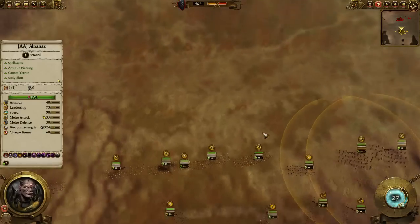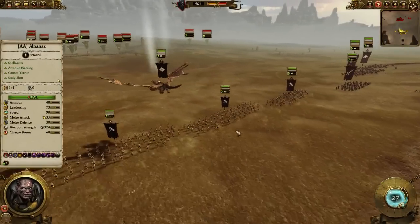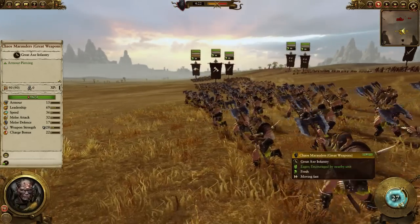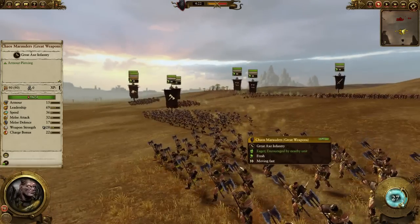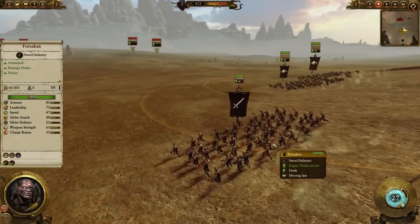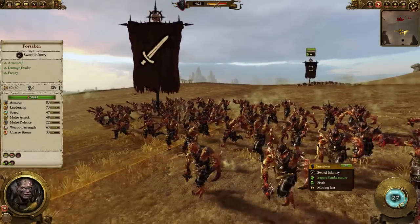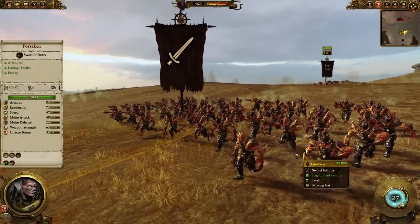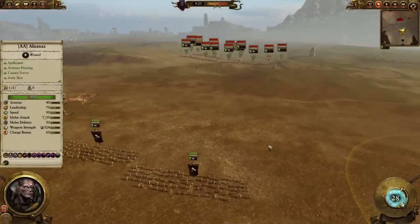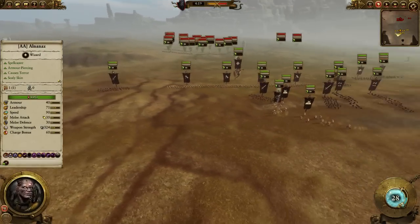Without further ado, I'm going to show you guys my build. I have four units of Chaos Marauders. These guys are really cheap — they have great weapons and only cost 525 gold. A very cheap frontline unit to absorb the charge of the enemy. And then I have these Forsaken. These guys are really good, with very high weapon strength as well as melee attack, pretty high armor, although they don't have armor piercing — that's one of the problems with the cheaper units for the Chaos.